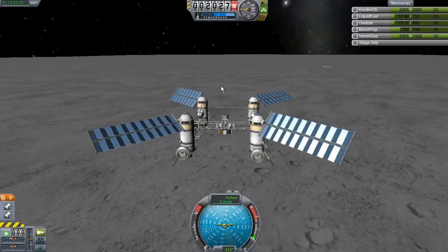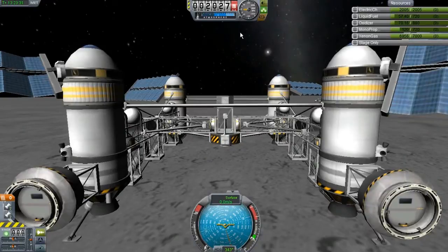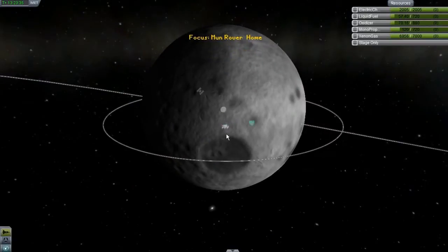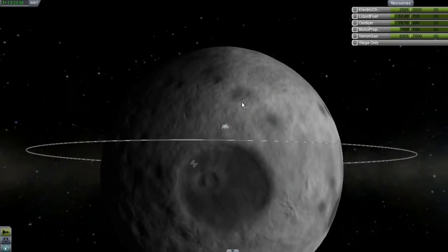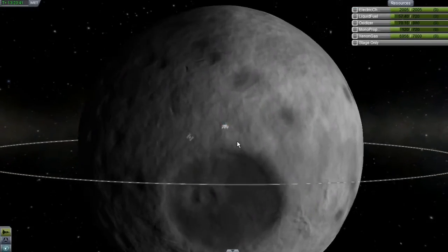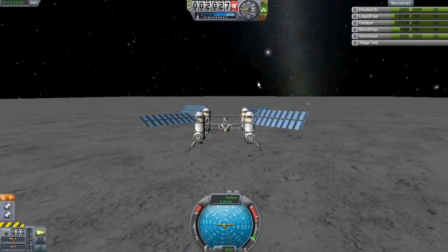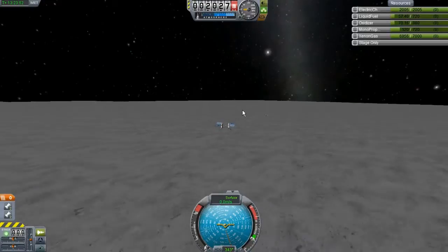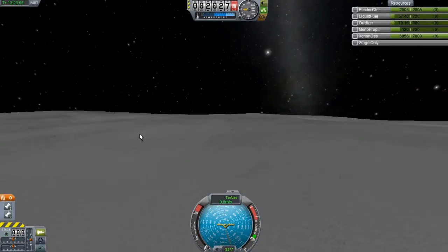My landing site is actually right here. I didn't know this at the time, but apparently I landed right next to an easter egg, which will only lead to another episode. We gotta go explore the mysterious easter egg — if I zoom out from here you can actually see it. It's the Moon Arch, and I've only seen screenshots of it.